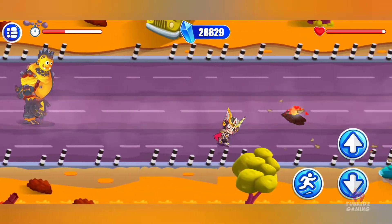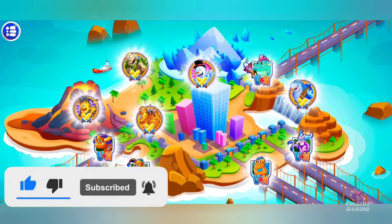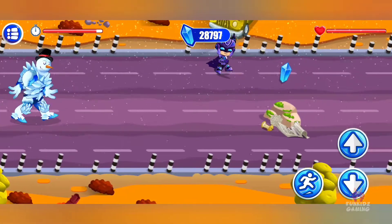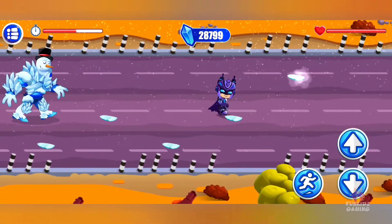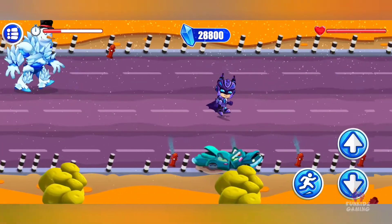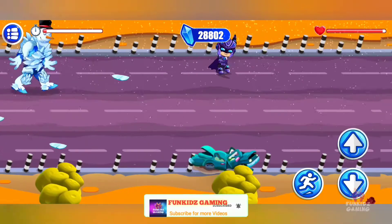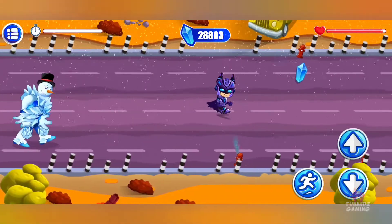Yeah! Which superhero will help us? Use the navigation buttons to get away from the enemy. Press the up and down arrows to move along the lines and jump to avoid enemy hits. Yes! Yes!